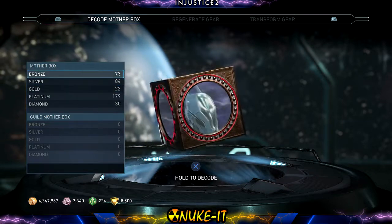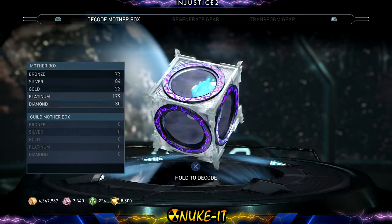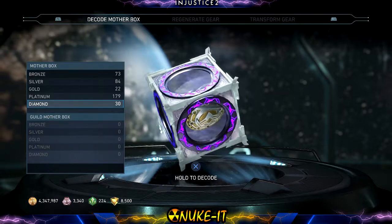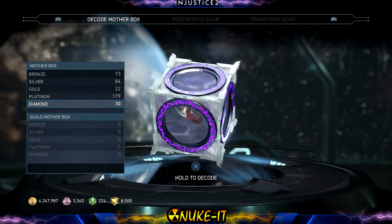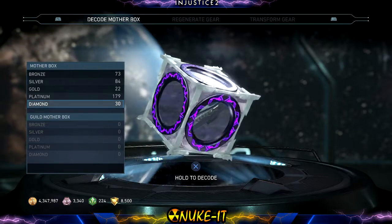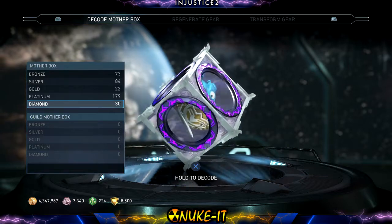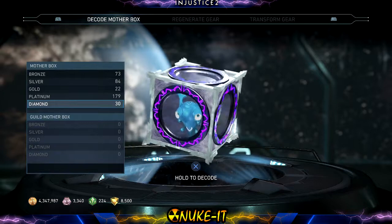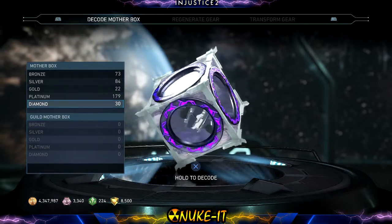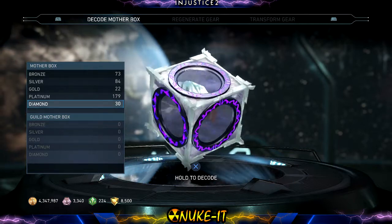We're not going to be opening the gold, silver, and bronze because we absolutely do not care about those. So without further ado, let's jump straight into it. What we are hunting for is abilities for all the different players and characters, and also epic gear — especially the Staff of Grayson. I really want the Staff of Grayson, so that's the main thing we're going for. I'm going to be splitting the video up into about three parts.